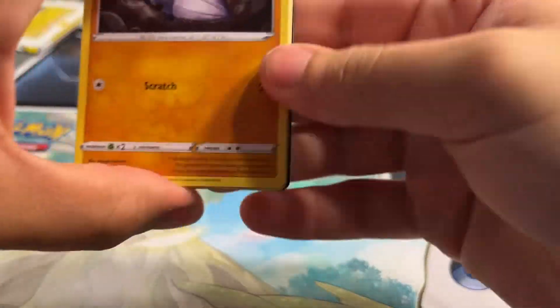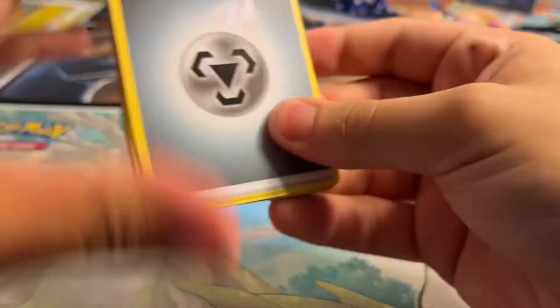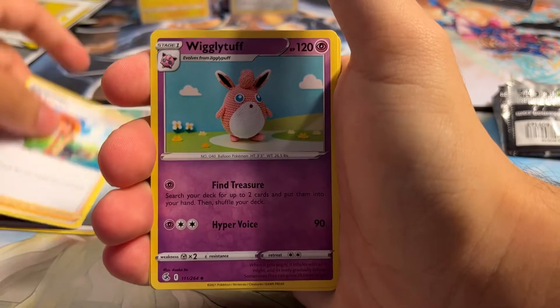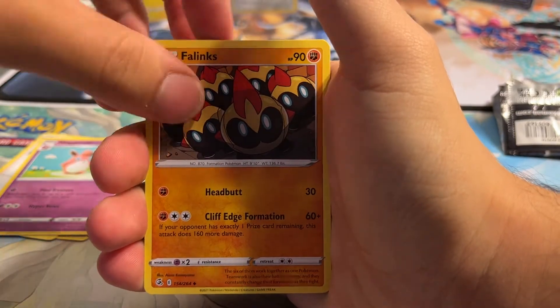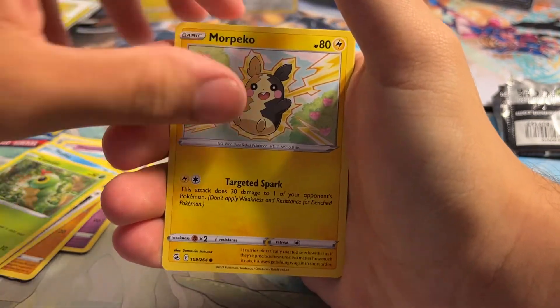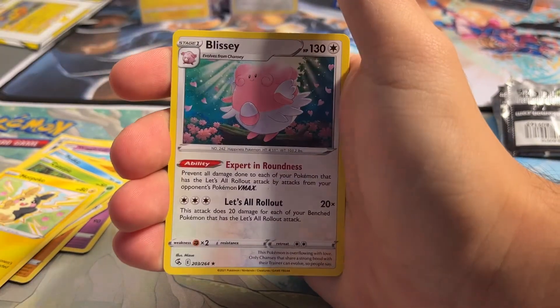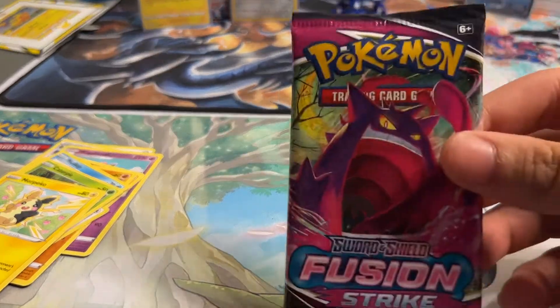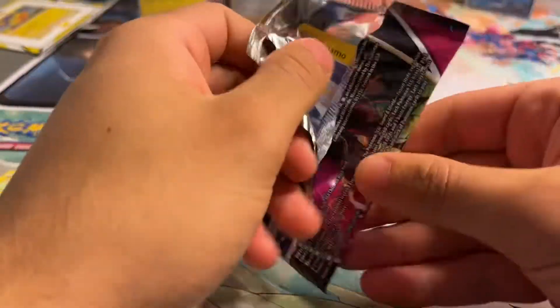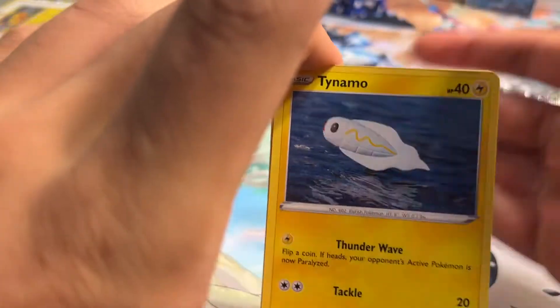Next pack here — let's see if we're able to get something good out of this one. We got a Metal Energy, Bug Catcher, Wigglytuff, Phanpy, Drilbur, Bunnelby, Mudkip, Caterpie, Morpeko. We got a Reverse Absol — actually Absol looks really nice, really good-looking Pokemon. And we got a regular Rare Blissey.